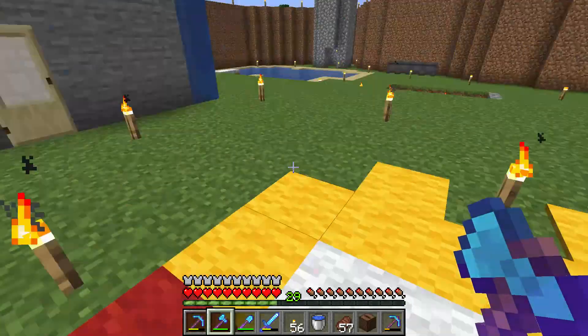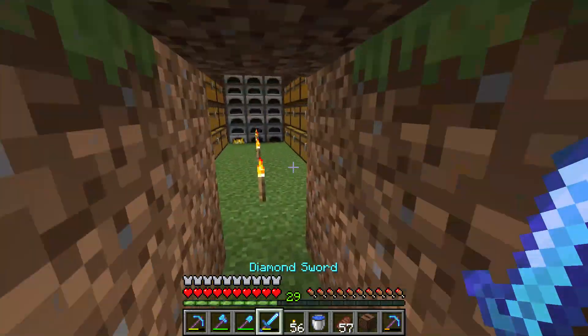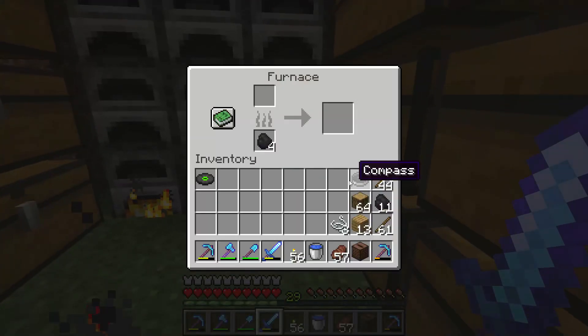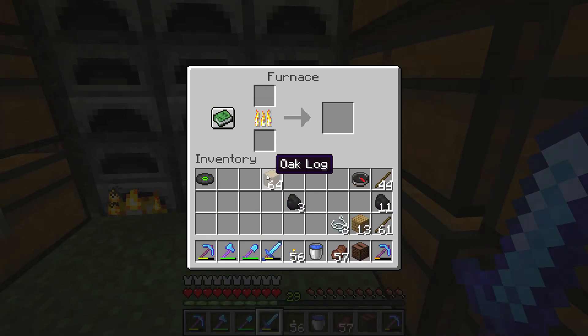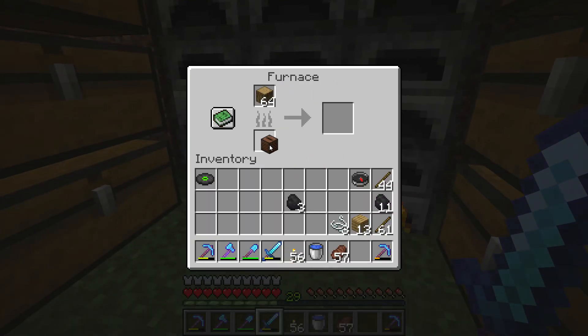Oh no, what happened? And then if you don't want to have the jukebox anymore, you can use it in the furnace. If you don't like the jukebox, you can burn it in the furnace to smelt some coal. You can smelt the jukebox to make charcoal. Isn't that crazy good?